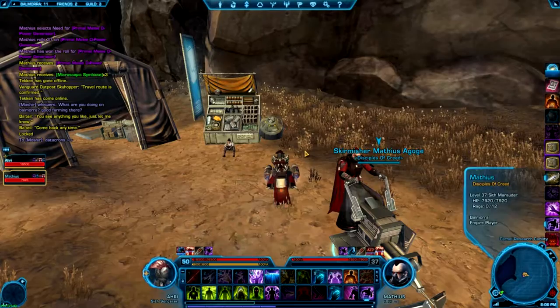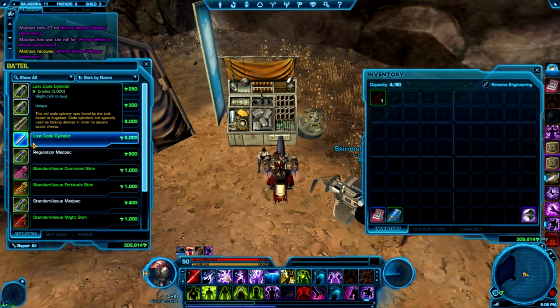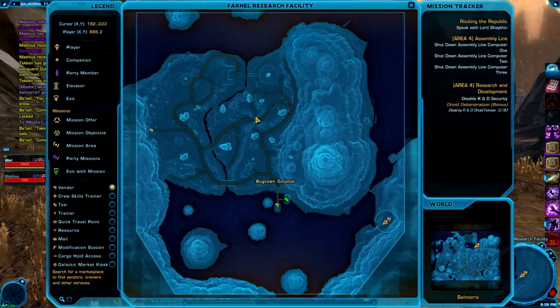We are out in the Bugtown outpost down by the Bot-tailed Junk Jeweler. We're going to come here and spend 5,000 credits on this lost code cylinder. Once you have one, we're going to be going to the broken bridge on the far north side.